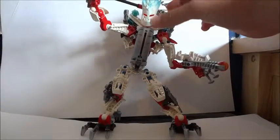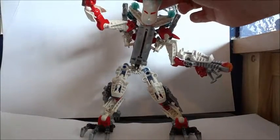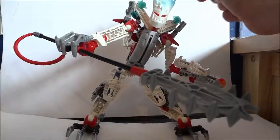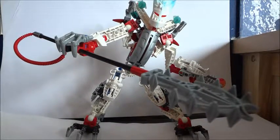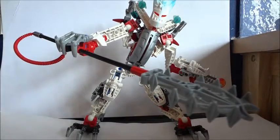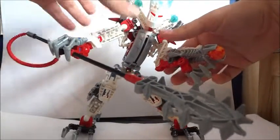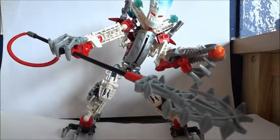Looking at his build, he has a staff — the staff of corrosion. This is really cool. Essentially, every time he hits something with it, whether it's a sword or armor, it corrodes a little bit. So if he keeps hitting someone in the same place, eventually the armor will corrode to the point where it's really weak and he can just break through and kill you. On the other arm he has a Thornax launcher.